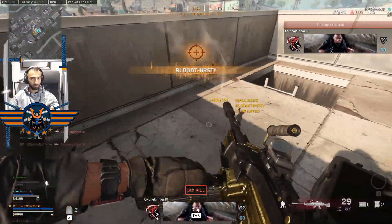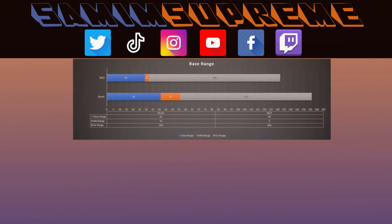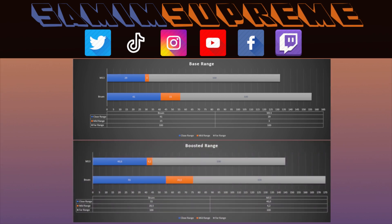Alright, let's get back to the last test: effective ranges of damage. Without any attachments, the Bruin's close range sits at 41 meters, mid range from 42 to 56 meters, and anything past that is long range. The M13 has its close range at 29 meters, mid range 30 to 32 meters, and long range anything after that — that mid range does seem oddly narrow, like a digit may have been missed in coding. When we apply the range boosts from attachments — 40% for the M13 and 35% for the Bruin — we end up with 40.6 meters for the M13 at close range and just under 45 meters for mid range, whereas the Bruin skyrockets to 55 meters for close range and 75.5 meters for mid range.